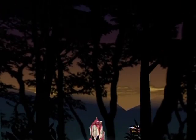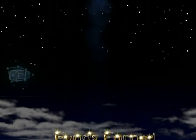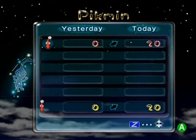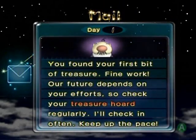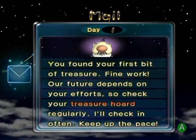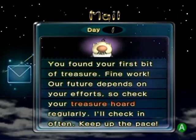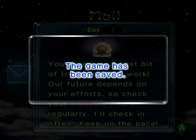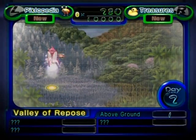That Red Dwarf Bulborb there doesn't seem very interested in us. Hey look — the Onion is flying with us! Let's see the reports. The Courage Reactor was worth 280 Pokos, and we propagated 20 Pikmin on the day — the maximum amount. We got some email: 'You found the first bit of treasure — find more! Our future depends on your efforts, check your treasure hoard regularly.' Let's save our game and check our treasure hoard at the end of this part.